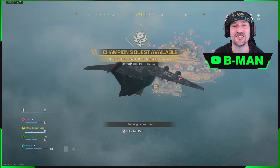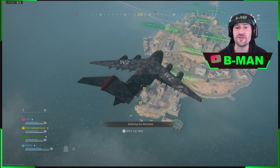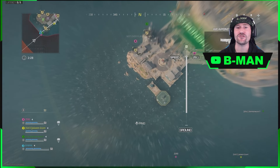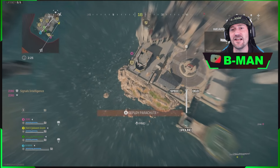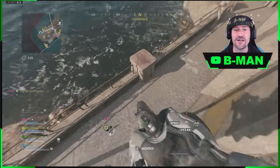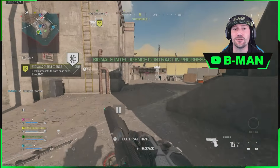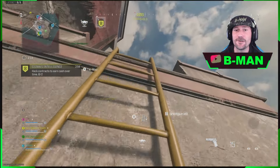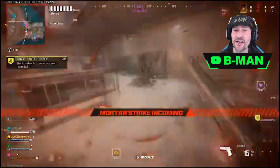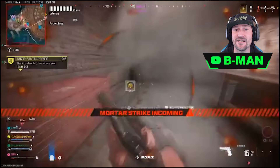Let's get into how this is done. Obviously you need the champion's quest available. Once you go into game and you have it available, you're looking for the hacking contract — that's the contract you see right here. One player just wants to go straight down, land on this contract, and activate it. It doesn't matter if this player dies as long as the other players in your team can continue. So once you've got the signals intelligence contract active, your buddy needs to go find the nuke contract and start hacking that. Two players need to be aware for this.